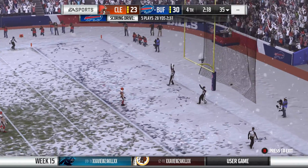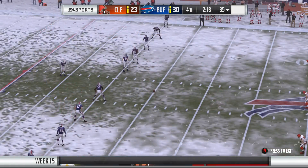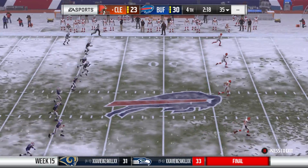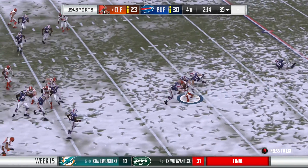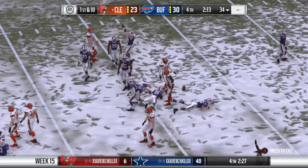On those slants, everything happens so quickly. What makes it work? The timing between the passer and the receiver. In this case, a slant route — ordinarily it's about three steps before you go on the slant. I think it was a two-step deal here: put his foot in the ground, got inside for the pass, got inside for the catch and the score.